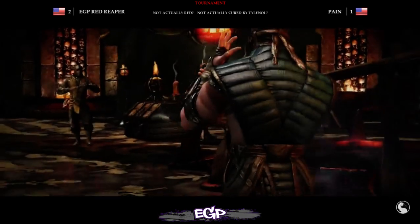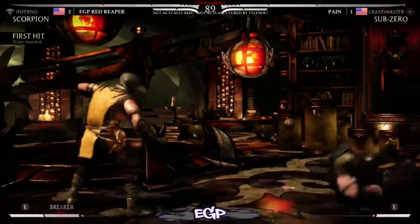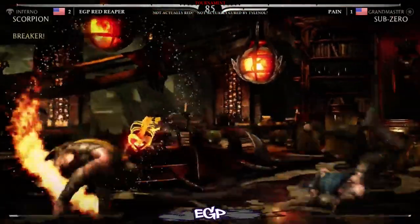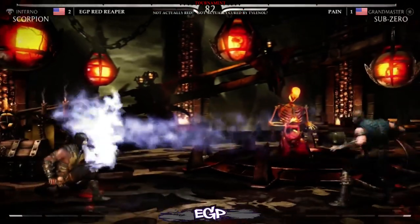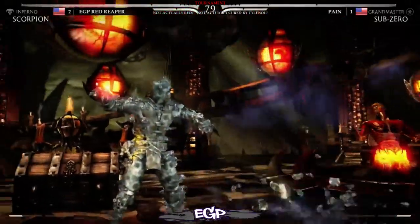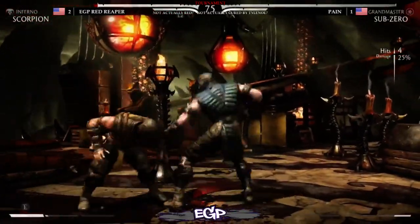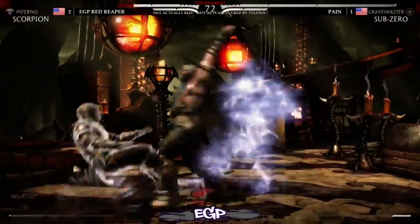Let's see if Payne has made an adjustment that will upset the pace of the match so far. How is everybody out there in Streamland? Hope you're doing good. Right now you're watching Red Reaper's Inferno Scorpion versus Payne's Grandmaster Sub-Zero at GORO Nightfights 1.0. Check out the scores on the very nice overlay made by Dev.